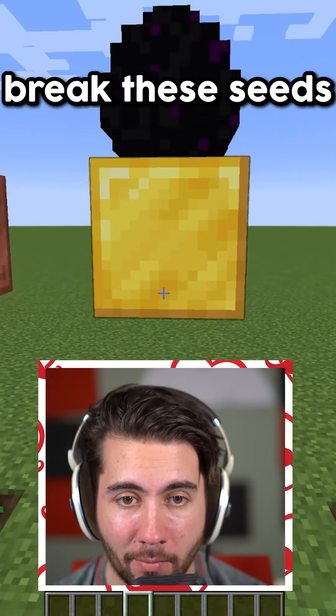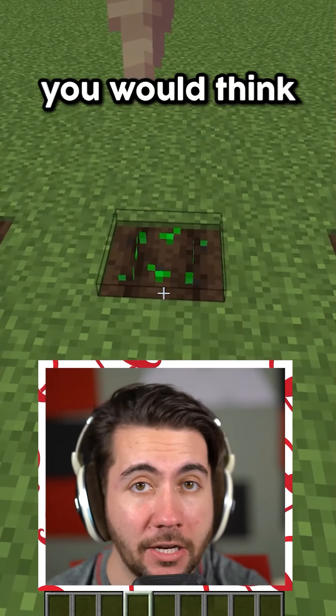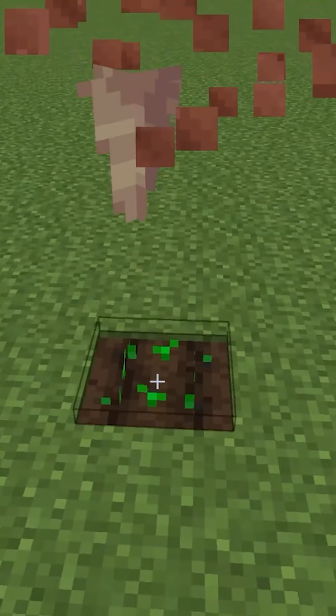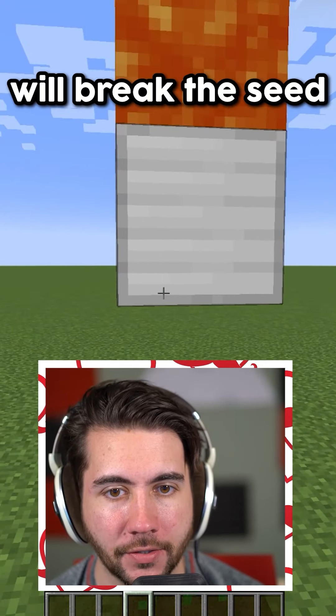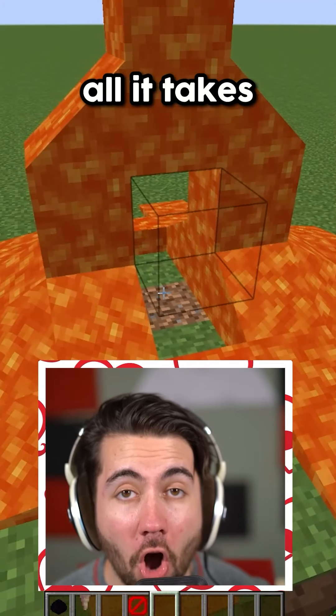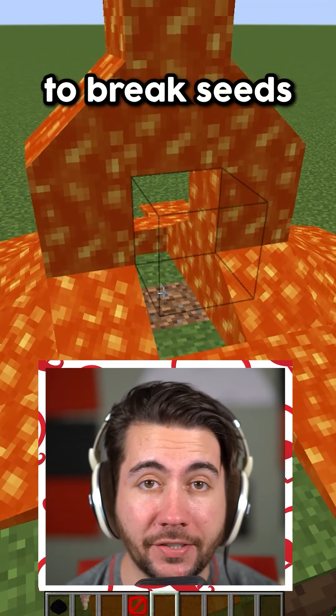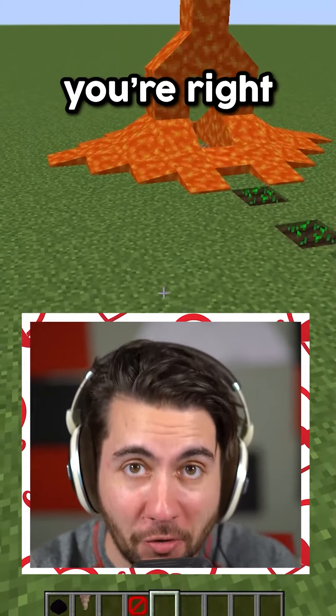Let's try the dragon egg — this one's got to break the seeds. It's literally made to break seeds. You would think if anything broke, it would be this one. Are you kidding me? The lava — we can all agree, no question, it will definitely break the seeds. I swear if the seeds are still there I'm going to lose my mind. All it takes is literally molten lava to break seeds. If you guessed lava as the only one that breaks seeds, congratulations — you're right.